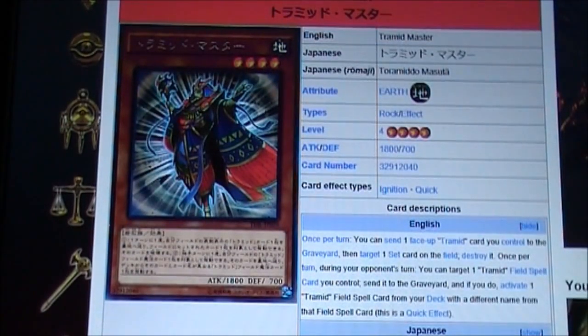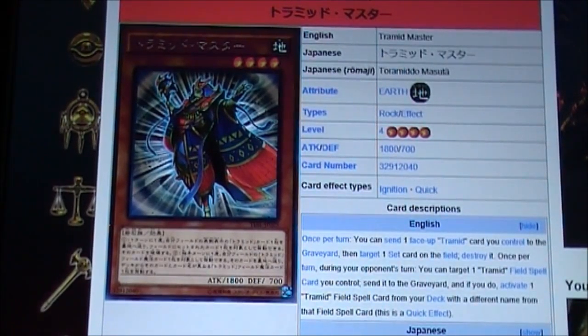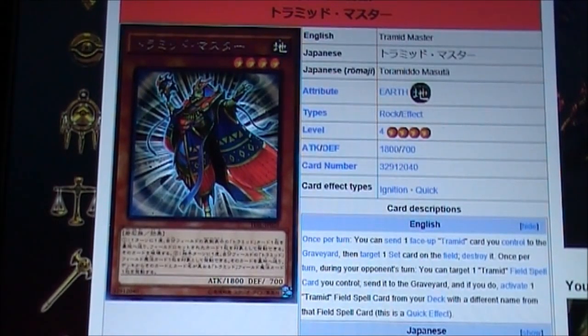And of course we have Tremid Master — Rock, Level 4, 1800 attack, 700 defense. Once per turn you can send one face-up Tremid card you control to the graveyard, then target one set card on the field and destroy it. Once per turn during any player's turn, you can target one Tremid field spell, send it to the graveyard, and activate another field spell with a different name from your deck. The first part is destruction of a set card — really good. These three definitely combo well together, so I would definitely run all of them.